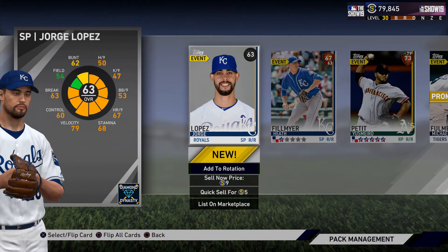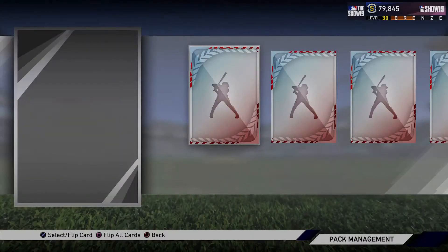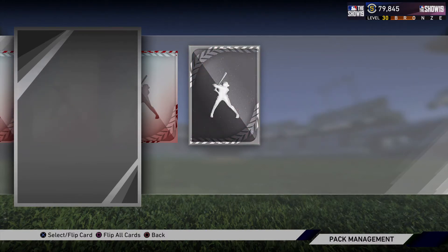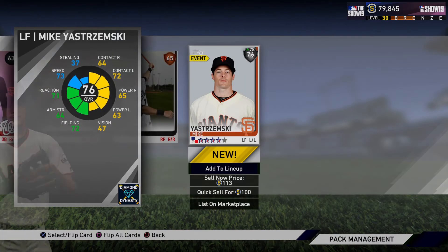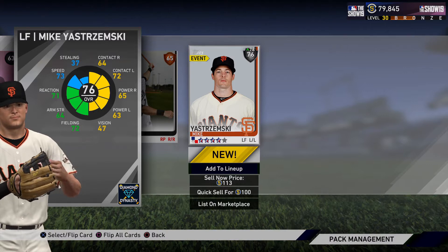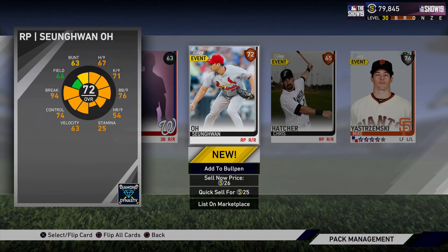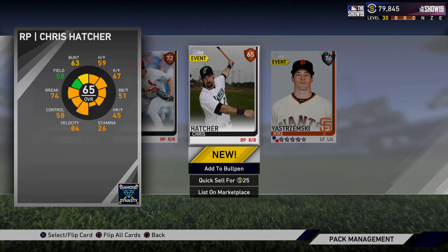Onto our last pack — our last hope. At least let me pull a gold, but man would I love to get a diamond on this team. It's another silver, man. I bought two headliner packs because I wanted big upgrades and all I got out of it was two silvers — I could have bought six Show packs and probably would have gotten better pulls overall. But we got Mike Yastrzemski. I don't even know if he makes the team — I don't think he's going to get a starting spot because I already have a pretty solid outfield, and I don't think he'll get a bench spot because he doesn't have great numbers against righties since he's a lefty. This is quite the dud of a pack opening.